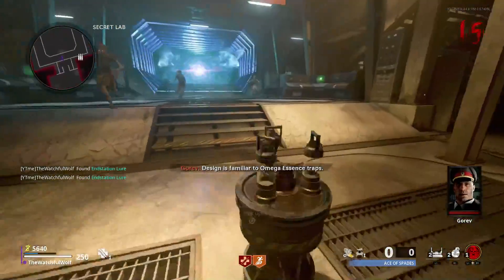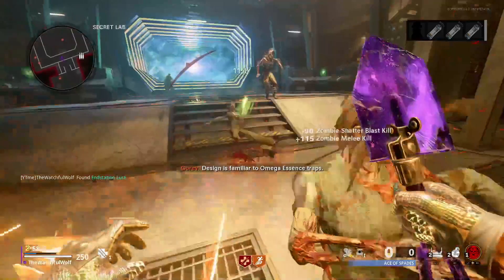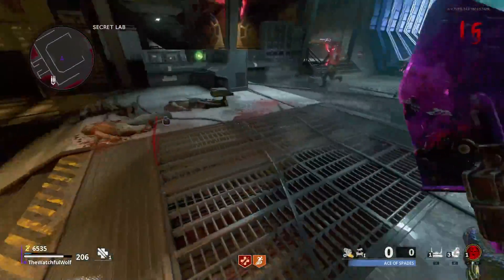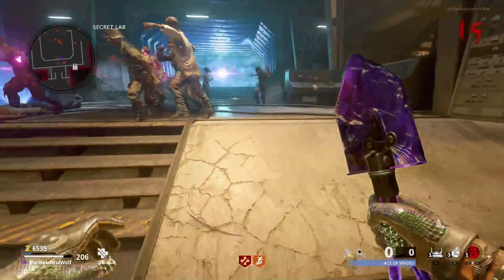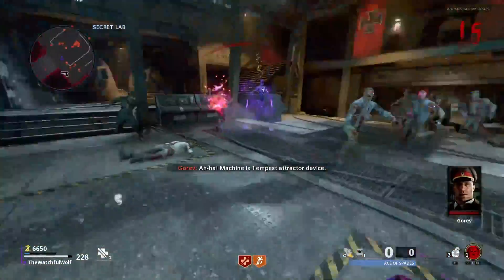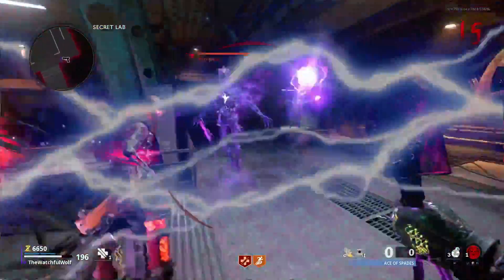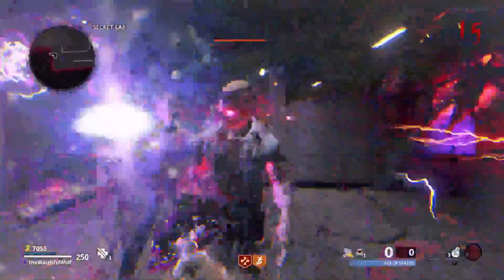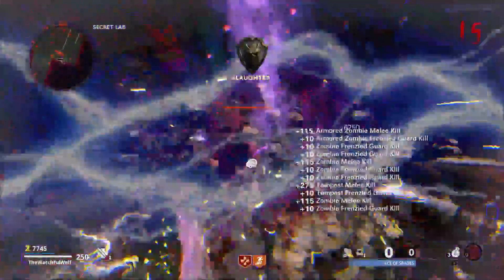And if you don't know how to do the easter egg on Mauer, link up above in the card right now. You're just going to do about the first two steps or so, and you'll be right here and can just keep spawning in Tempests infinitely. You can also hold two of the lure traps, and two would spawn in every round, though after a couple times it would only start giving me one per round. This is going to be best to do in solo, which I would also recommend.